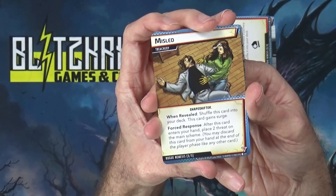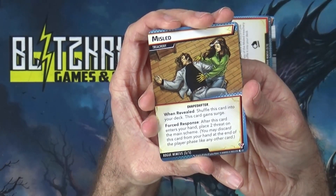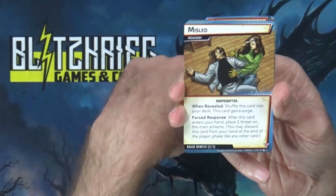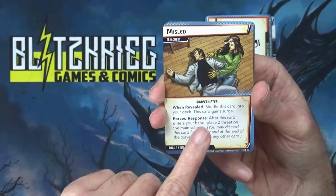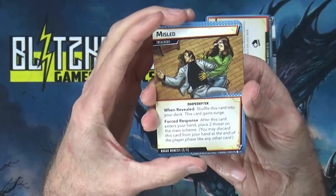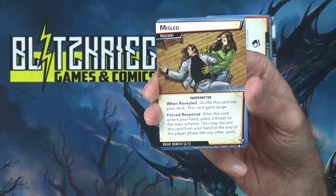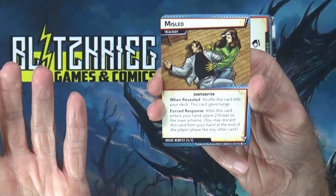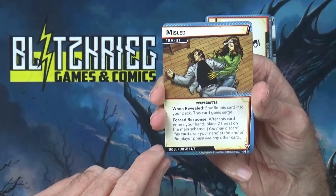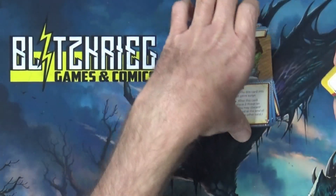The Misled treachery: when revealed, shuffle this card into your deck — this card gains surge, meaning you draw another card from the encounter deck. As a forced response, after this card enters your hand, place two threat on the main scheme. So it bogs your hand down for one card for that turn, adds two threat to the scheme, and then you discard it at the end of your turn. The last three nemesis cards are all copies of that treachery.